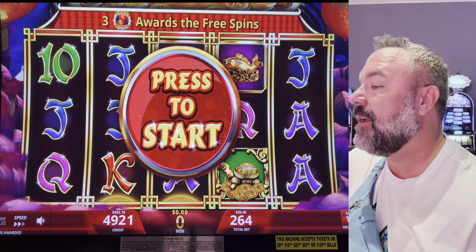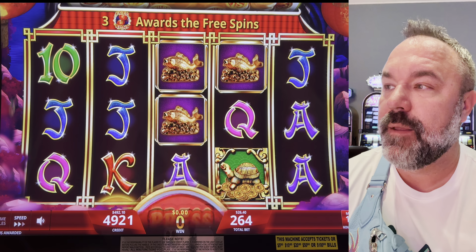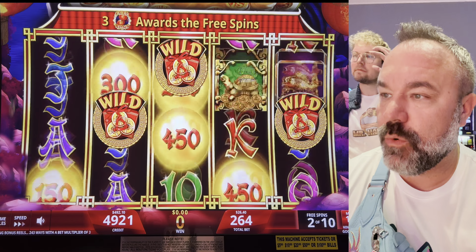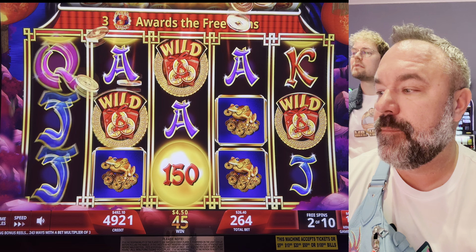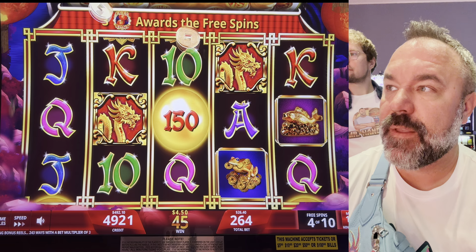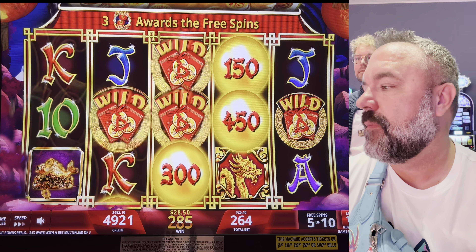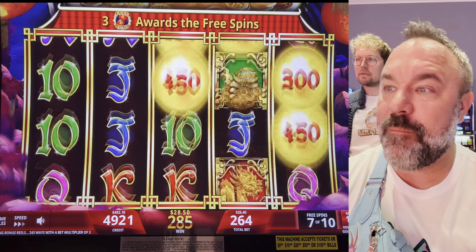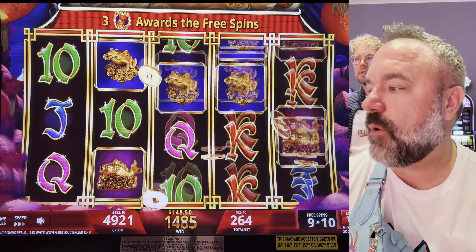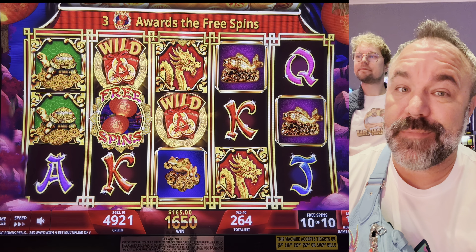We're here at Foxwoods Resort and Casino playing Prosperity Link, and we have the elusive free spins — let's see what we can do. I want to see a re-trigger on this game. 10 free spins to start. Thank you for those wilds. No multipliers on this one and we had the blockers that showed up halfway through. We won just over our bet back — $165, that's garbage.